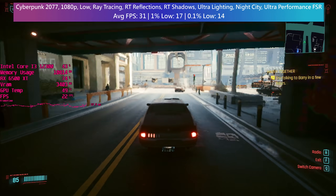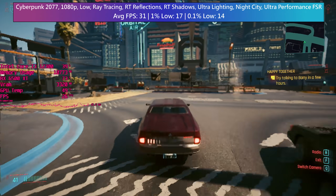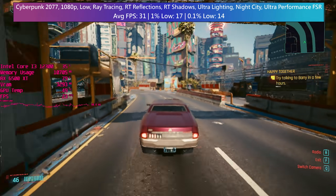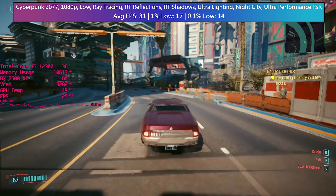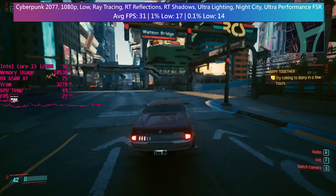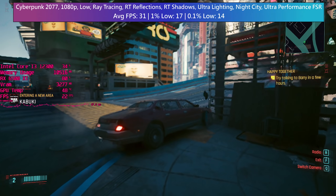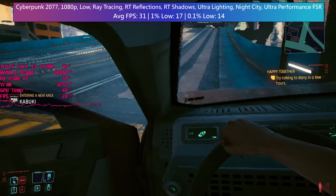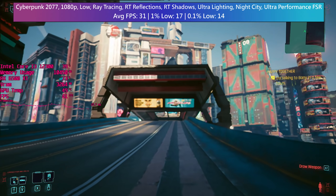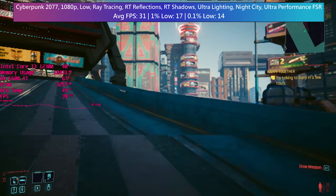Should you do this? Probably not, but you can. Prepare your eyes. By using the ultra performance preset, we can hit a 30 FPS average with some significant dips. I'm not sure of the exact rendering resolution — maybe 480p, maybe 360p. All I know is that anything higher and you'll be getting a sub-30 FPS experience almost all of the time.